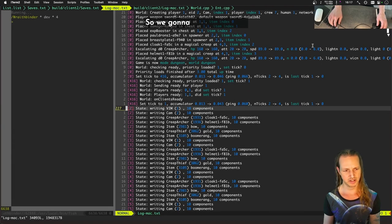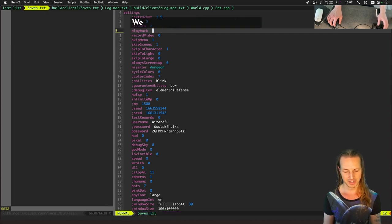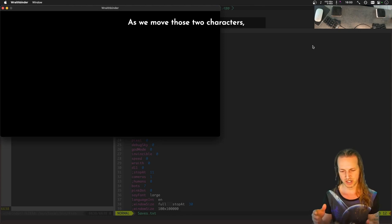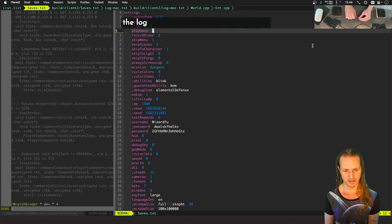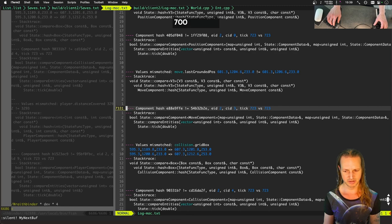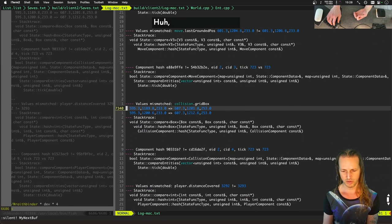Let's turn on compare mode. We have two state data files dumped out for that run. As we move the two characters we go through tick by tick, comparing every single bit we can think of, and find where the difference happened. It gets all the way to tick 723, but we still have the same desync problem.